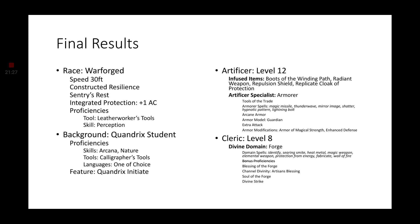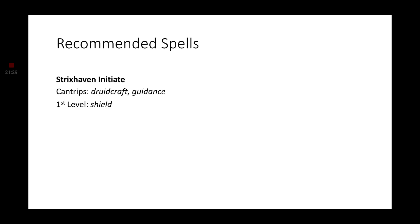To round this video off, we are going over spells. From Strixhaven Initiate we are getting the cantrips Druidcraft and Guidance. We are also getting the first level spell Shield, which will give us a plus five Armor Class for one round when we use this spell as a reaction. That means our 26 Armor Class just got bumped up for one round to a 31.